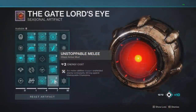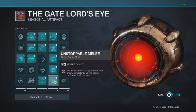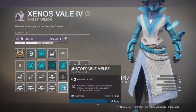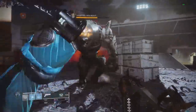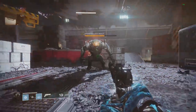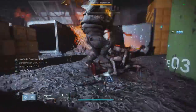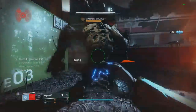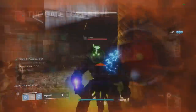The final mod of this column is Unstoppable Melee — arc melee abilities stagger unshielded enemies, strong against unstoppable champions. This is a chest piece mod. Testing on Greg, it does stagger him but with a one-time-use melee ability it's not that great. However on Hunter, where you don't lose your melee charge until you actually get the kill, it staggers every single time you punch, which could be really useful for a Hunter one-two punch build.